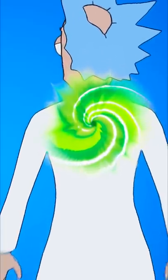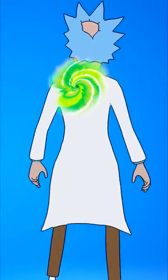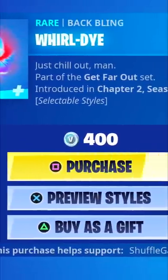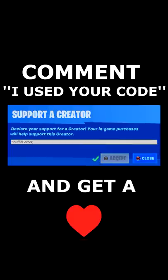In this quick video I'm showing you how to get the portal back bling from Rick and Morty. For this you need V-Bucks and buy yourself the World Die back bling, of course using code Shoveogamer.